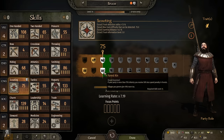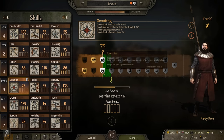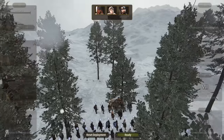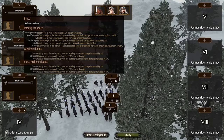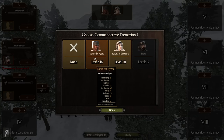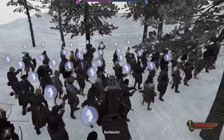If your party is more than 75% infantry, you receive 50% less speed penalty in forests. I think I'm actually primarily going to be infantry, so I'm going to go for Forest Kin. We can obviously respec at any time. Who is actually good at archery? No one is very good at archery. Well, I'm going to put myself there then. We'll put Darim as the infantry commander. I have 10 throne weapons.